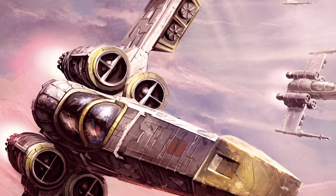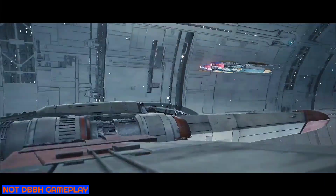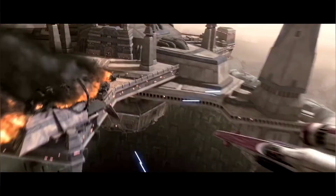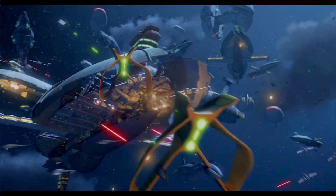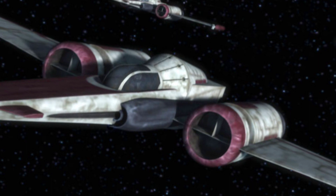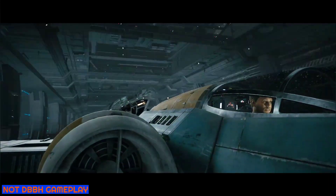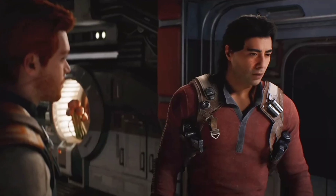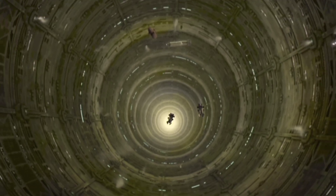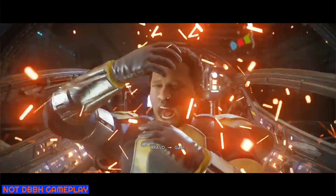Number seven is the headhunter starfighter. When Cal, Bode, and Bravo are escaping level 2046, Bode and Bravo use Z-75 headhunters to fly out. The headhunter was used during the Clone Wars, especially at events like the Battle of Umbara. This fast ship was equipped with two engines, laser cannons, and a retrofit hyperdrive, making it an effective close air support fighter. On the way out the heroes dodge TIE fighter blasts, but Bravo ultimately succumbs to energy arcs in the portal area as his ship bursts into flame.